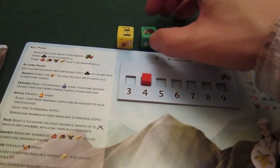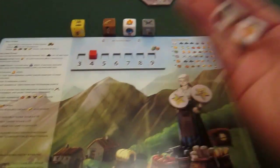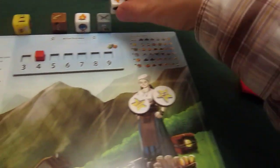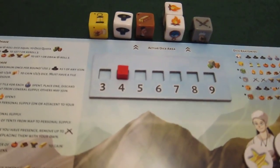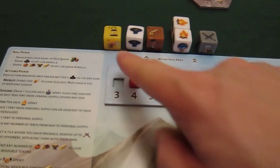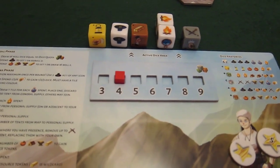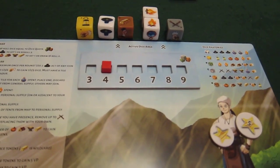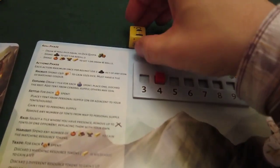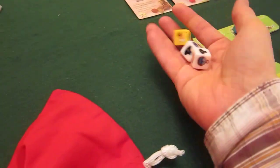Actually I'll discard one die to draw two more out of my bag. Two whites come out — so I have two settles and a Pioneer now. I don't really need the Pioneer; what I need is another research. I'll discard that die and turn another into a pumpkin. Then the bot rolls his three dice and gets a Settle, an Explore, and a Pioneer.